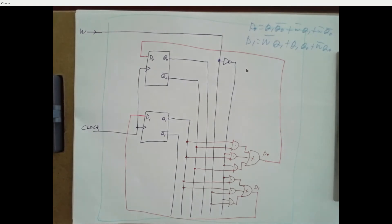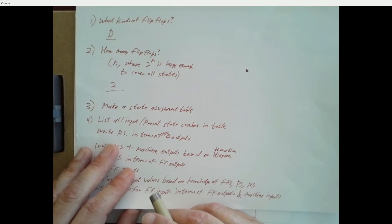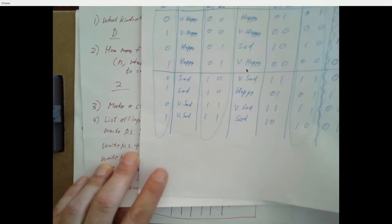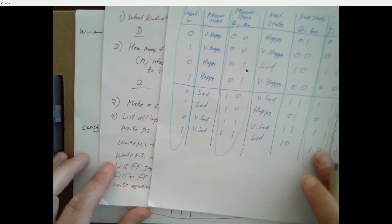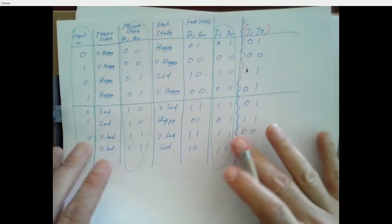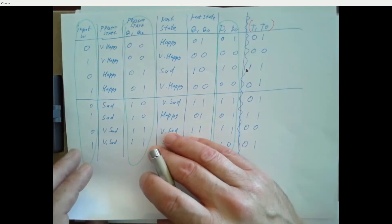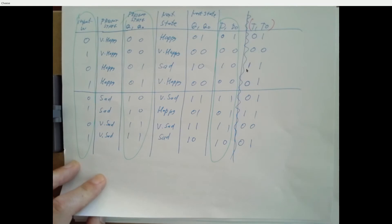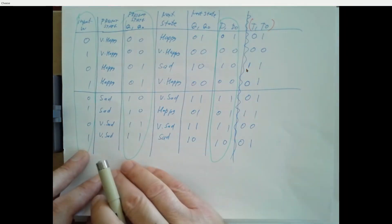There are a bunch of steps: choosing what kind of flip-flops, how many flip-flops, giving assignments between each state and the Q output values, listing all rows in the table, filling in next state based on present state and inputs from the diagram — all fairly mechanical. Then once you have the D inputs filled in, it's a digital logic problem: here's a truth table, write equations, sketch a circuit.